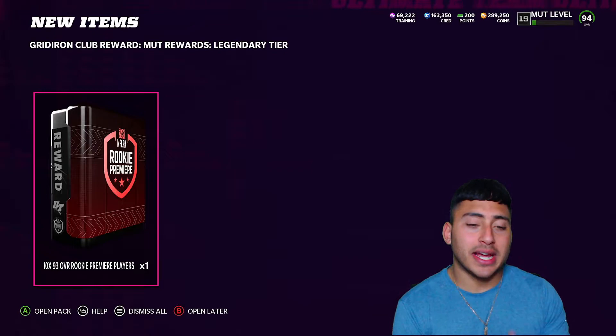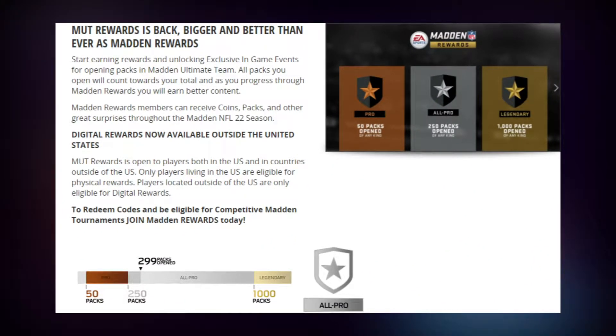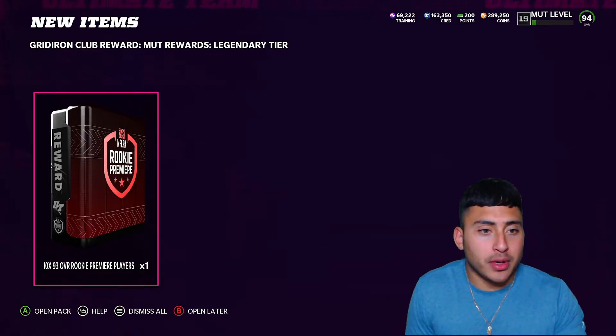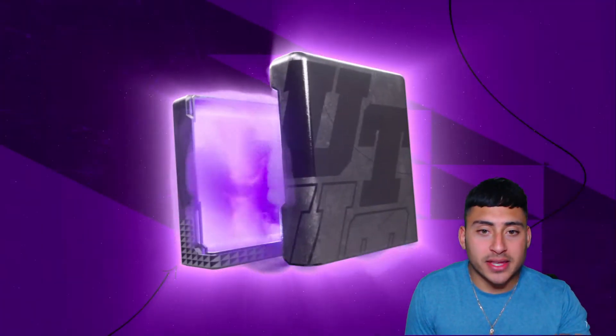You want to be at the legendary tier for MUT Rewards, and it's pretty simple — the more packs you open, the more you level up in the tier. You only have to spend like 500 coins, open up a pack, and it will count. It says right here you get 10 93-overall rookie premieres, so let's open this up and add to the set to get a 99-overall rookie premiere.